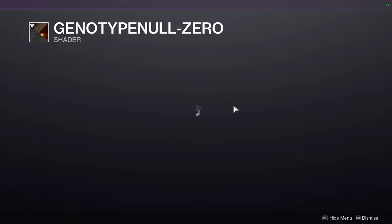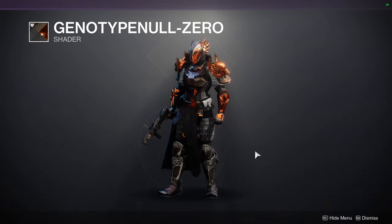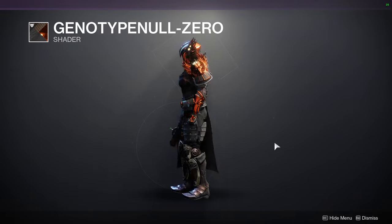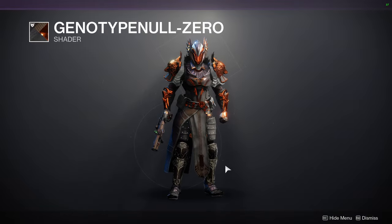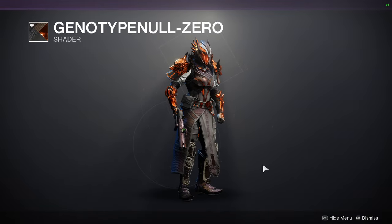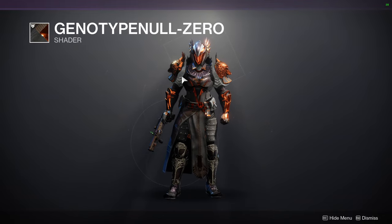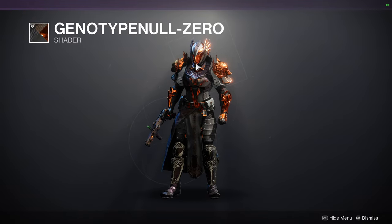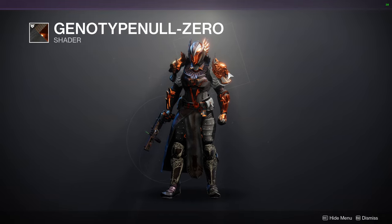Let's look at the first shader, which is Genotype Null Zero. This is a shader from a long time ago — Season 3, so Warmind. Definitely a cool shader behind a really cool activity. Definitely pick it up because it is rare. I like the orange, but the off-color is this white right here, which is unfortunate. The other color is like a carbon fiber with a very bright orange, which I think is really cool.